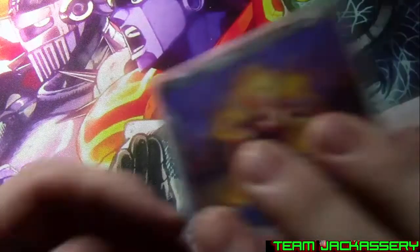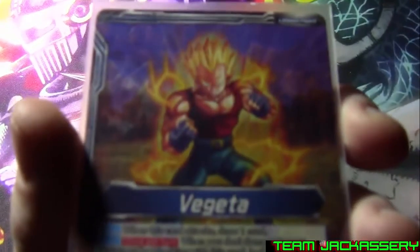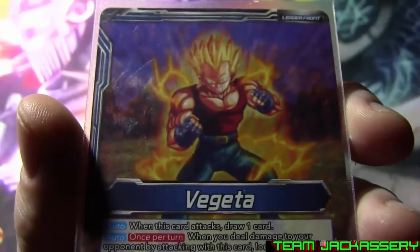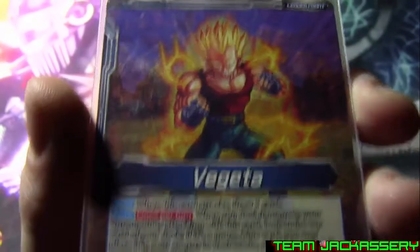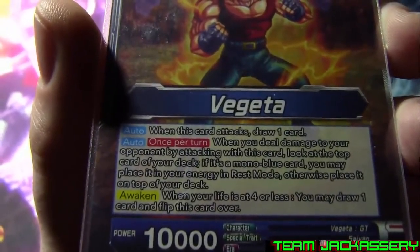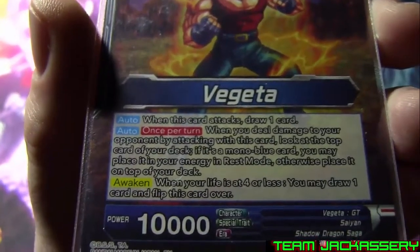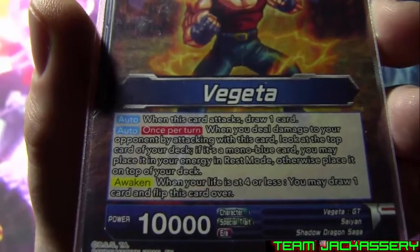So before we get to the deck, we will get right to the leader, which I have reviewed before — GTE Vegeta. One of the best ramp leaders; he actually is the best ramp leader, because it is Vegeta blue. When this card attacks, draw one card once per turn. When you deal damage to your opponent by attacking with this card, look at the top card of your deck. If it's mono blue, you may place it in your energy in rest mode; otherwise place it on top of your deck.